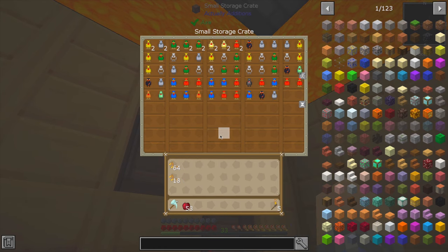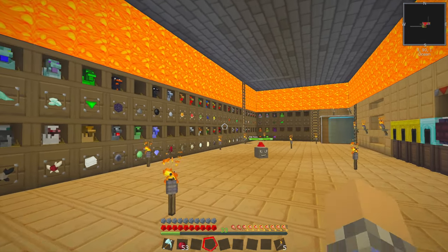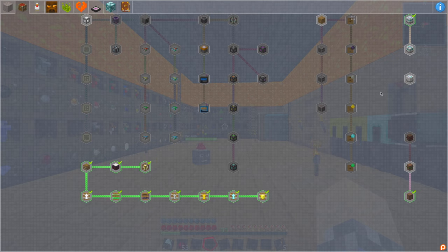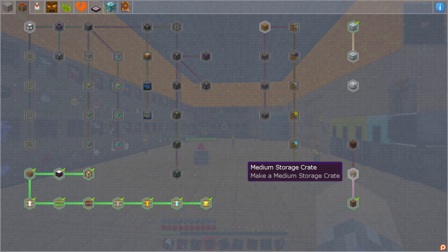I'm still breeding chickens like crazy, by the way, which is why my inventory is full of seeds and chickens. Today, though, we're going to at least experiment with these things. They're quests that have to be completed if we want to 100% the pack, so we might as well go ahead and do them. We might even be touching on storage crates.